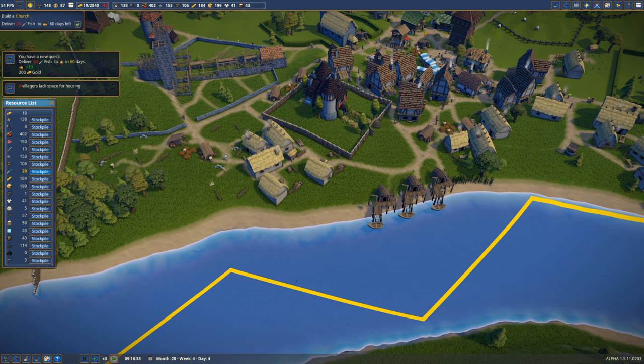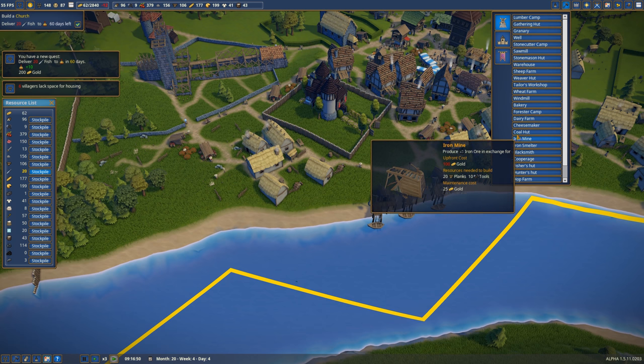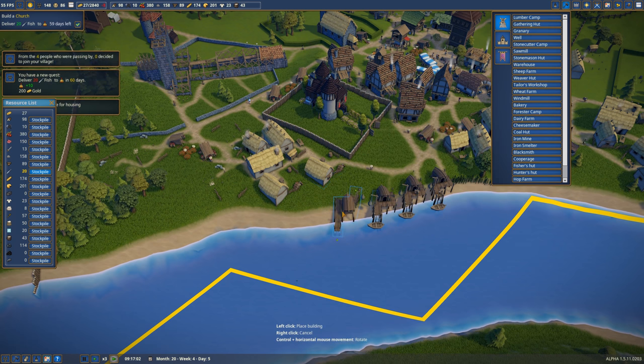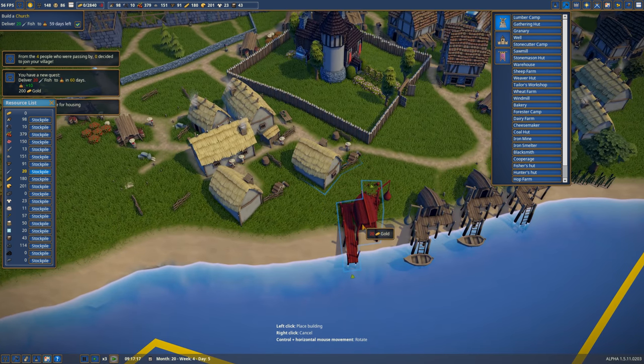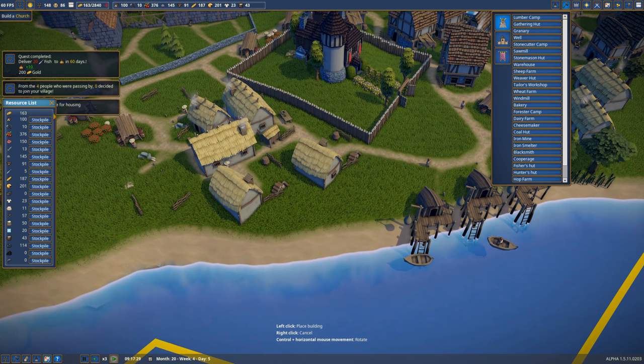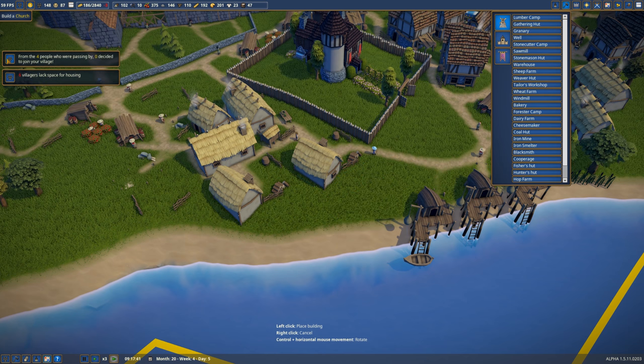More people are happy now, which is good. Let's go ahead and get more fish, because we want more fishers' huts. We're out of money. Okay, we have enough — let's do that. We don't need to stockpile that anymore. Quest completed — very good.